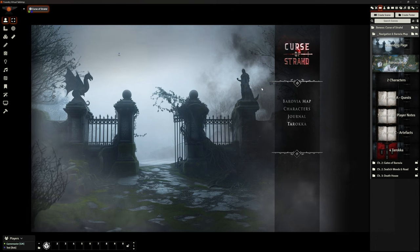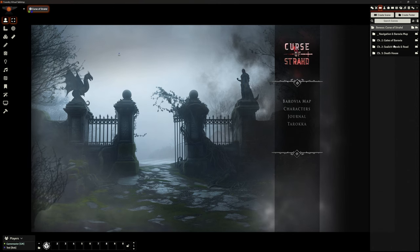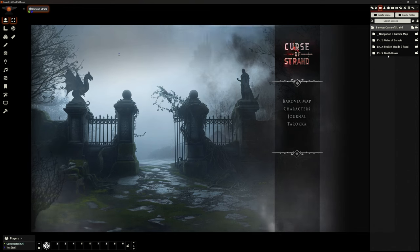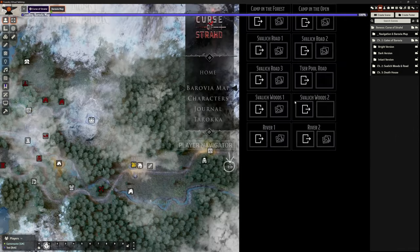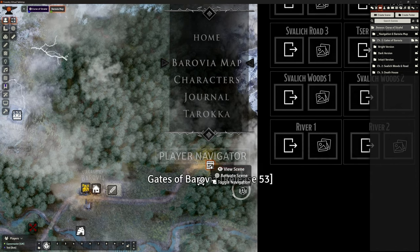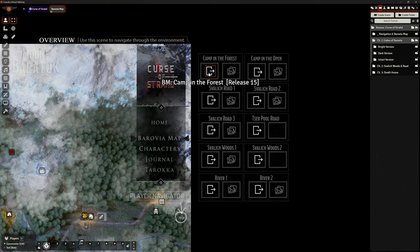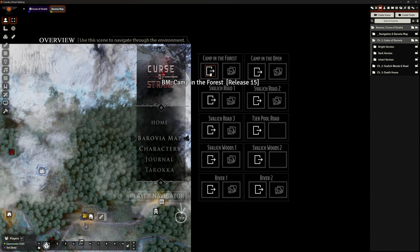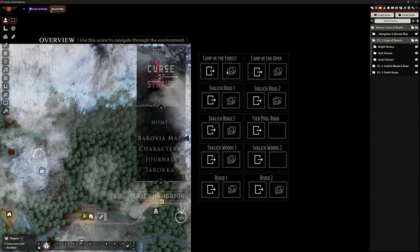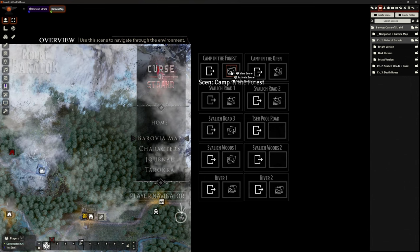I've got all my scenes here. I've installed Chapter 2: Gates of Barovia, the Svalich Woods and Road, and their Death House — that's all I've imported at the moment. Let me show you how this works. If I go to the Gates of Barovia, I can access this from the map as well — right-click the icons and go to View Scene or Activate Scene. I've also got shortcuts. Most areas have two versions: a battle map and a scene.